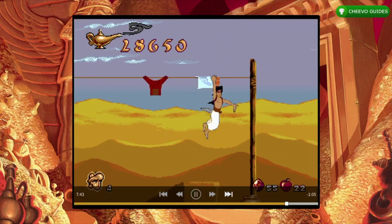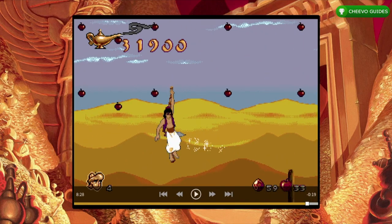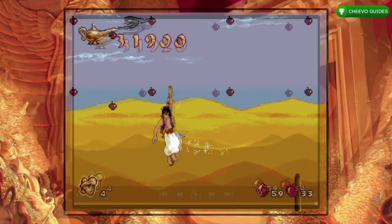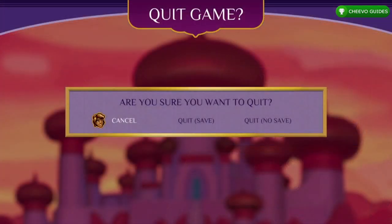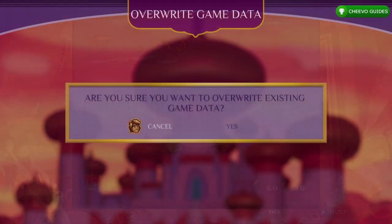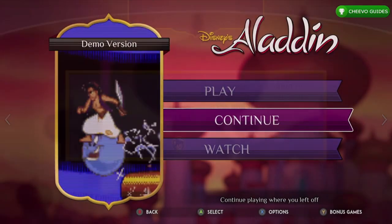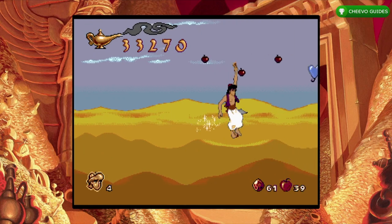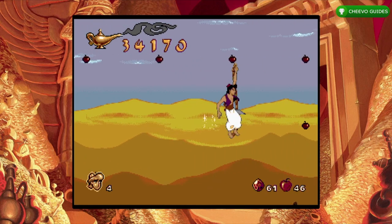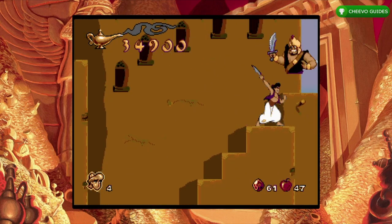First, we're going to knock out the achievement for completing the trade show demo. Go ahead and start the trade show demo and select watch mode. Use the fast forward feature until you get to 8 minutes and 28 seconds. Then press select and start playing. Once you've moved a little bit, press start and quit game — quit and save. We're basically tricking the game into thinking we actually played it. Press continue to pick up at the end of the trade show demo, then beat the boss by jumping up to the last step and swinging your sword a couple of times. Your achievement or trophy should pop.